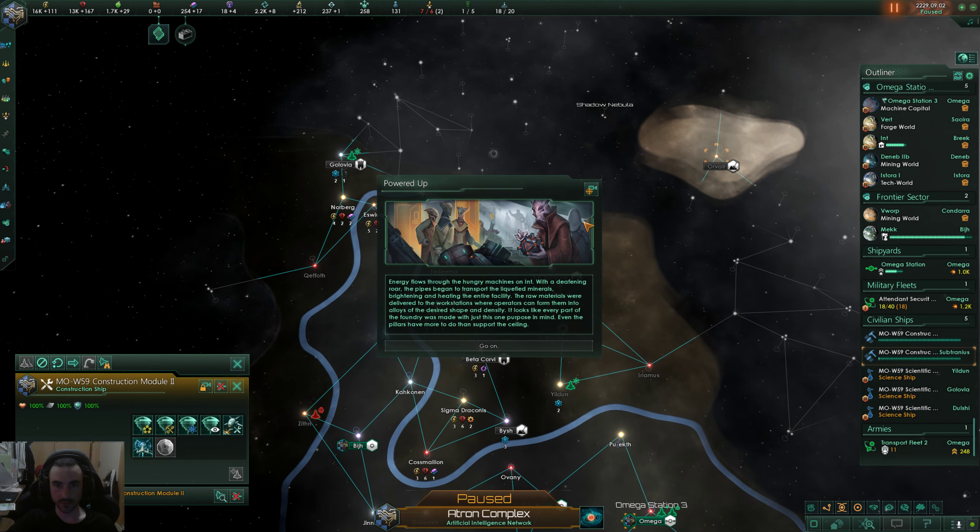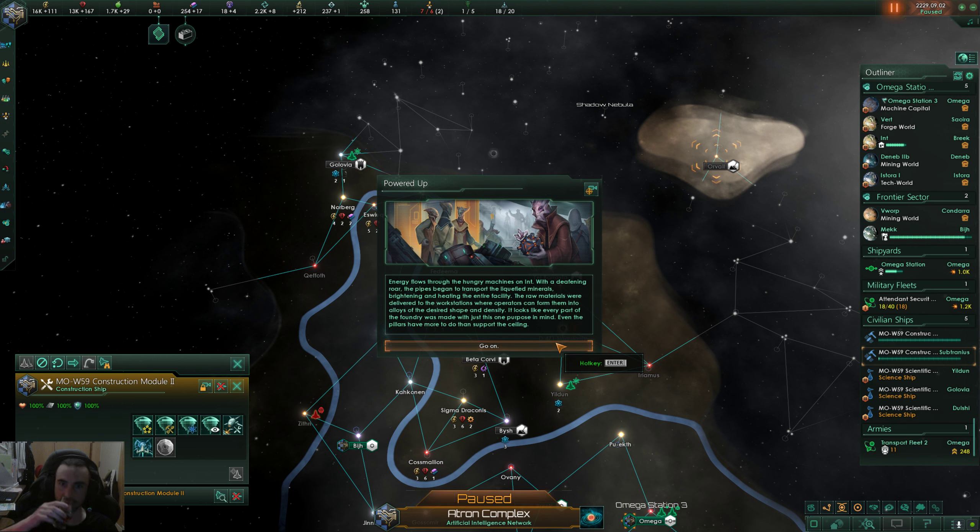Special project complete — we powered up that forge. Energy flows through the hungry machines on Int with a deafening roar. The pipes begin to transport liquefied minerals, brightening and heating the entire facility. Raw materials are delivered to workstations where operators can form them into alloys of desired shape and density. It looks like every part of the foundry was made with just one purpose in mind — even the pillars have more to do than supporting the ceiling.